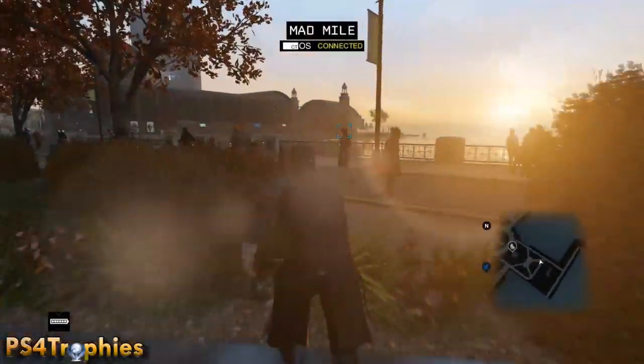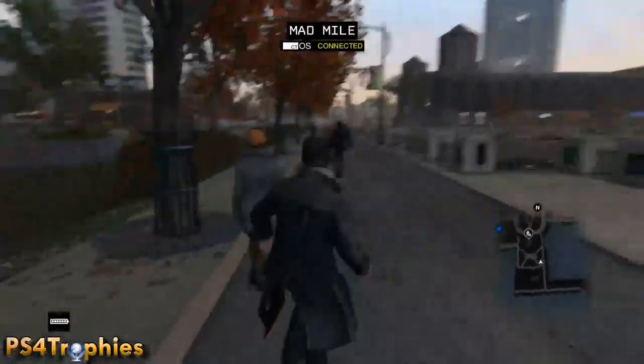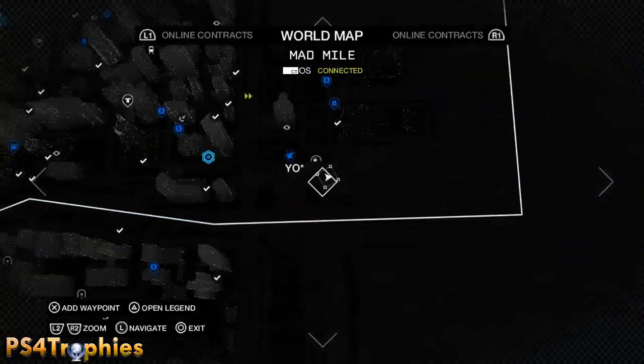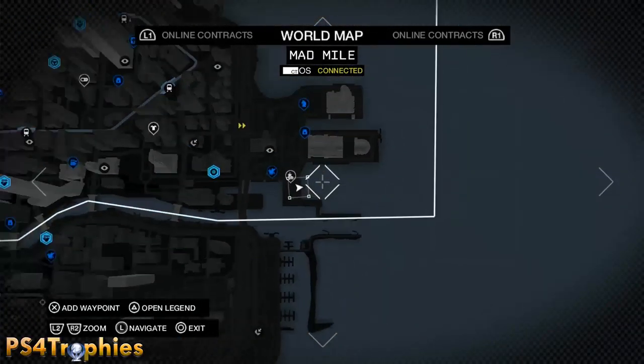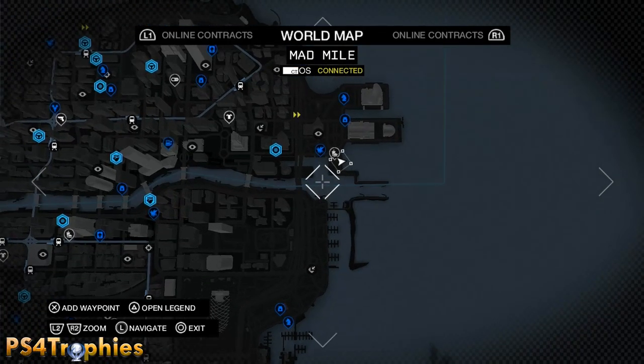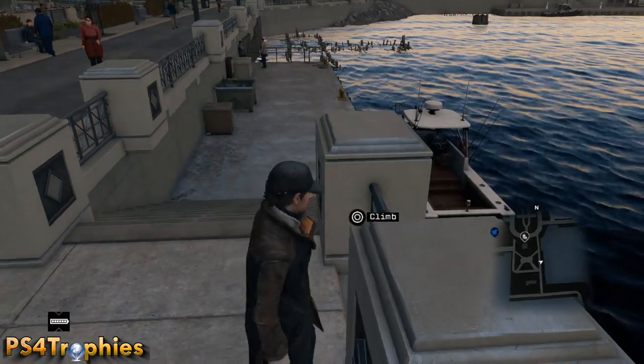Hey guys, it's Brian with PS4 Trophies and we are doing the Free Radical trophy, which will require you to escape a five-star wanted level. I hand-chose this location due to its escape and defendability, and right where I'm located on the map there's a boat and just to the north of me there's a little donut shop.